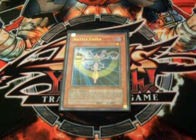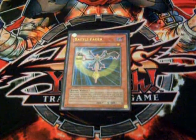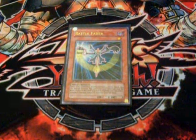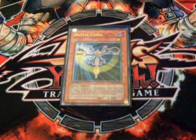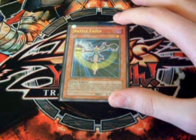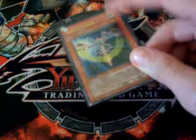And it has another effect: if he is sent from the field, he's not sent to the graveyard — he's removed from play. So if you play Monarchs, Frog Monarchs, or anything, you can call Fader on the field, and then on your turn you can tribute him and have your Monarch on the field or anything you want. Fader is really good and he's not limited — you can run 3 right now, so it's good.